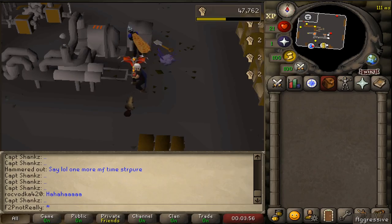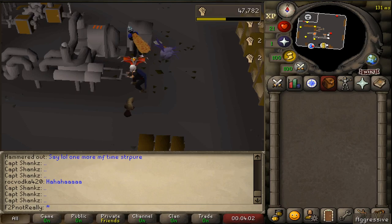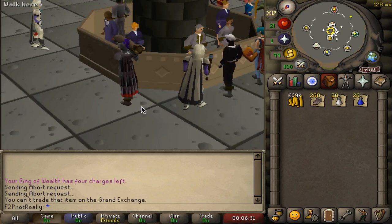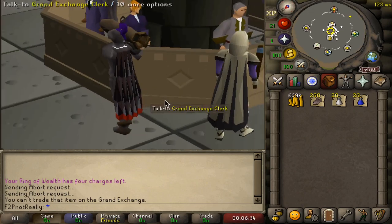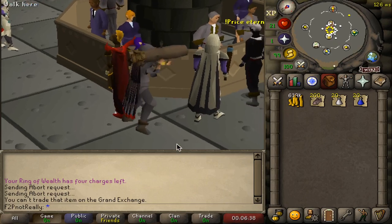In roughly 50 hours, I went from level 30 to 66 strength. Take a break from the pump at this level, taking advantage of our much higher strength level — we will briefly return to a traditional training method to secure our desired hit points level for PKing. Return to the GE to purchase more food if needed, and optionally any sort of combat boosting potion, re-gearing into our combat equipment.